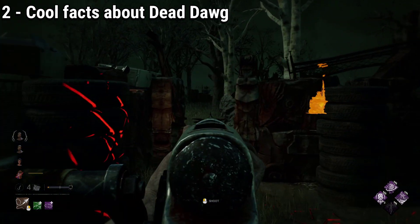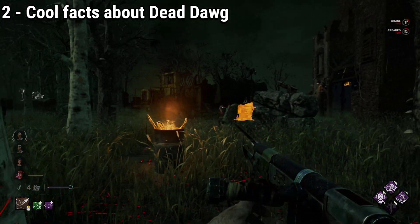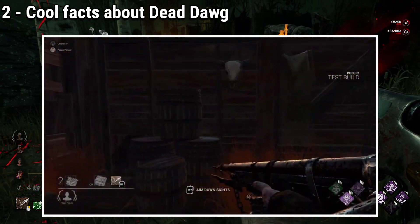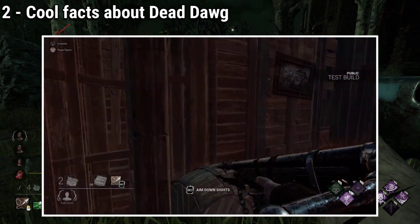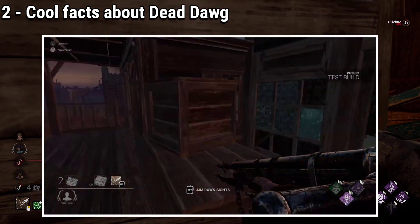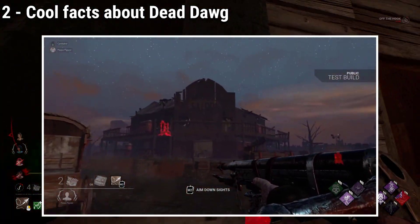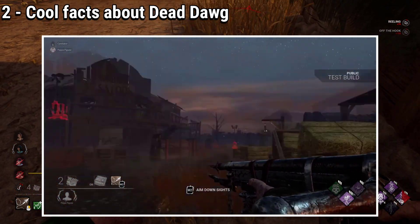As a fun fact about Dead Dog Saloon, did you know that the lighting on this map was very different from the end result? In the PTB and for some PCs, Dead Dog was a very dark map with an almost completely different lighting aspect to it, and you can see this lighting in the spotlight video for Deathslinger himself.